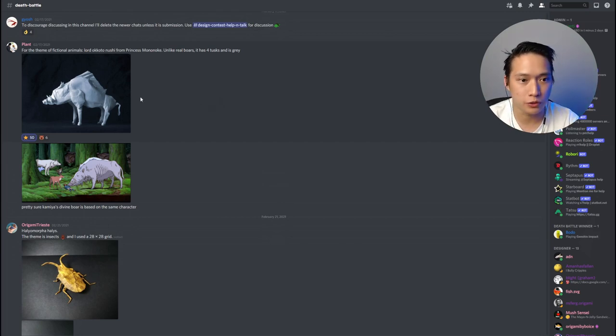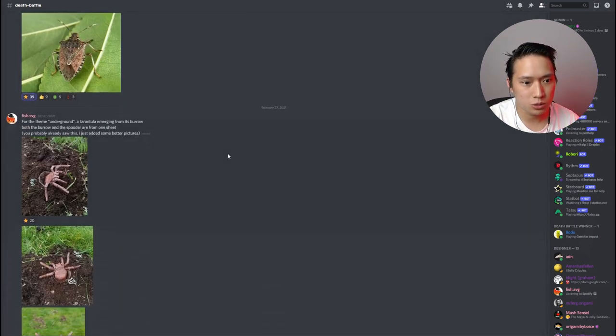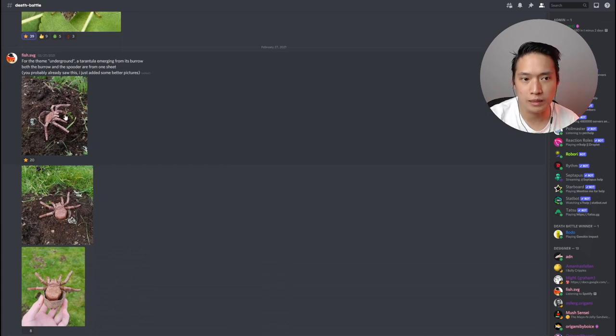The first submission here is by Plant Psychologist — a tilted grid bore, a very strong entry. What I want you to notice about Plant's designs as well as some other designers is that right now this is amazingly complex, but you'll see how the complexity, ideas, and creativity grows as the competition goes on. We also have some awesome stuff here, some beetles by Treece.